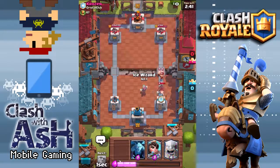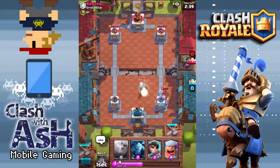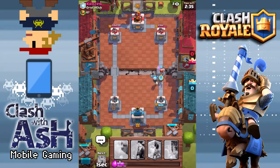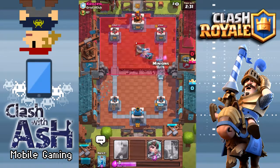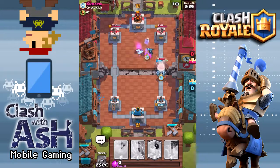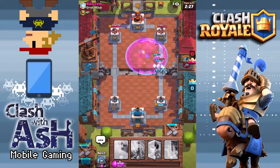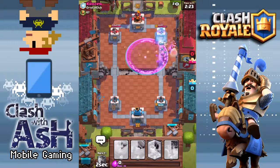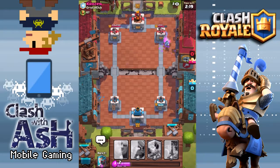We're gonna switch to the Mini P.E.K.K.A. to defend against this Hog here. He's coming out of the gate pretty aggressively. We're gonna go ahead and counter and then play the Lumberjack. This is what we want to have happen - Lumberjack in the lead. He's gonna die, he's gonna drop the rage spell. Good defense there by him to distract that Mini P.E.K.K.A. The Minions get to the Crown Tower under a little bit of rage, but that was a pretty fruitless push by us there.